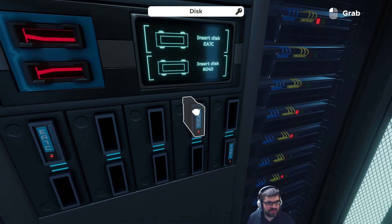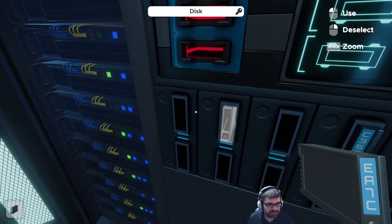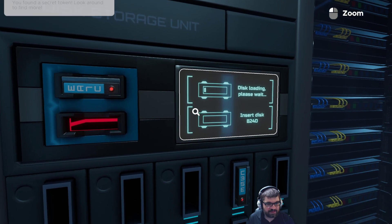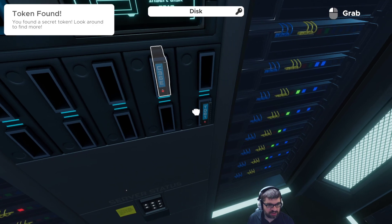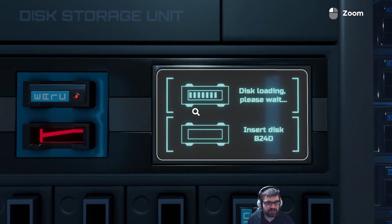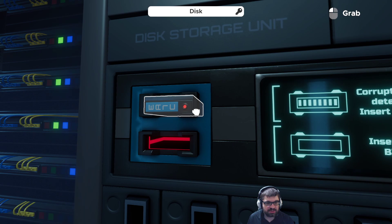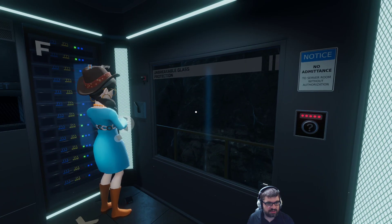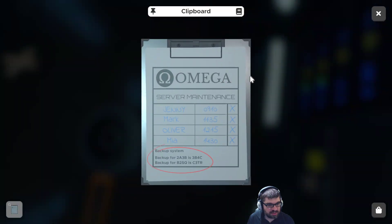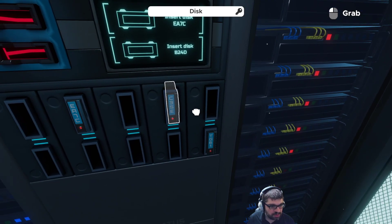Insert discs over here. Insert disc EA7C, which is that one. And then insert B24D, but I don't have B24D. Disc loading, please wait. Corrupted disc detected — insert backup. Backup for 2A3B is 3B4C, if you want to take a look at this clipboard. 3B4C, which we don't have.